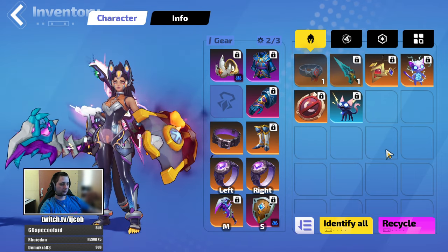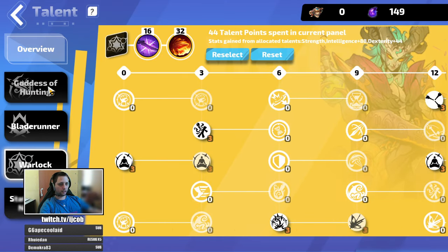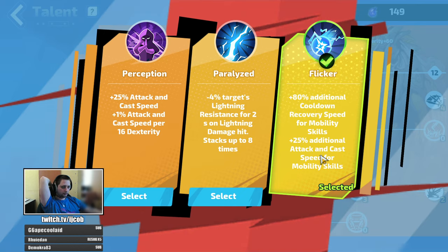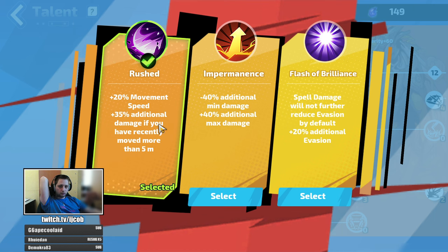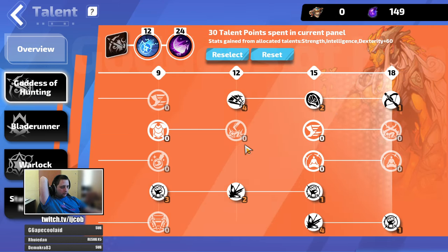Now let's go over the build talents. Goddess of Hunting: focusing on Flicker, additional cooldown recovery speed for mobility skills, attacks and cast speed for mobility skills. The second talent is Rushed, which gives you additional damage if you've moved recently. I'll put a link to the builder in the description of the video.